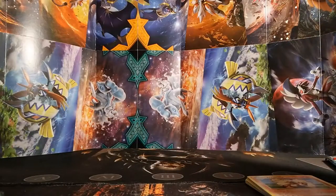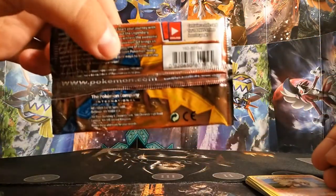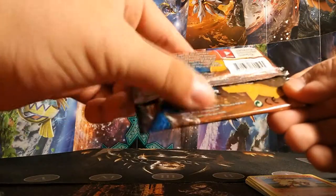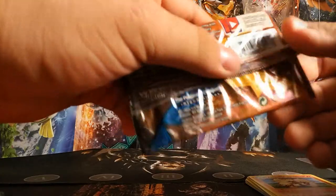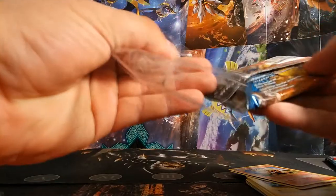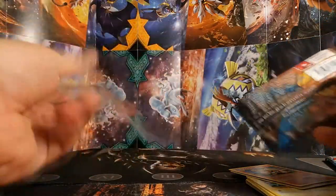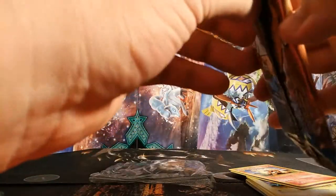Alright guys, let's get into these Sun and Moon packs. It looks like it was open and then re-glued — something is seriously wrong with this. Is this open and then shrink wrapped? Man, I better not get jibbed.